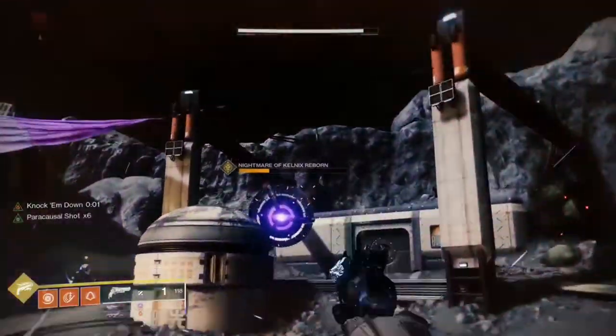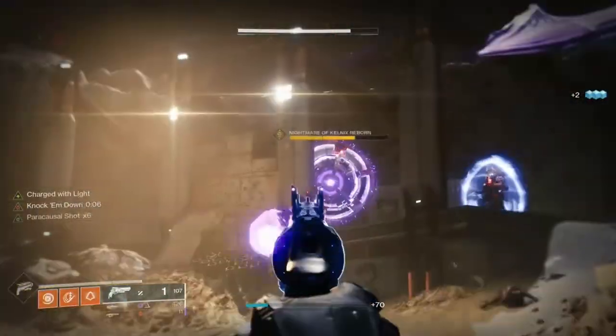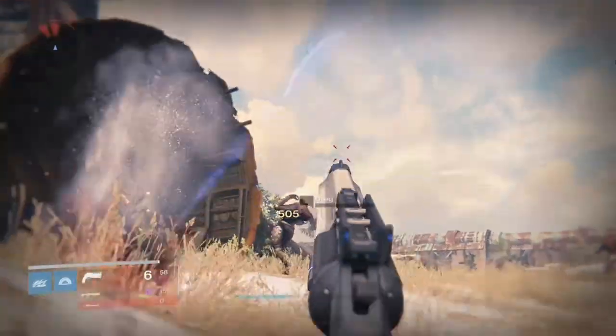As you can see, with 6 stacks of Paracausal Charge and no Charge of Light, it only does 35,000 damage to the Servitor. But with a Charge of Light and 6 stacks of Paracausal Charge, it does 42,000 damage. Thanks for watching and stay safe out there.